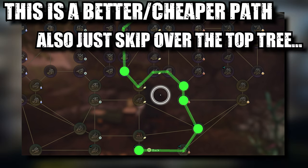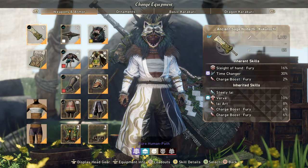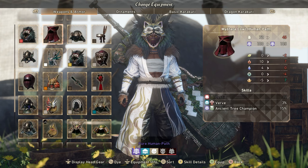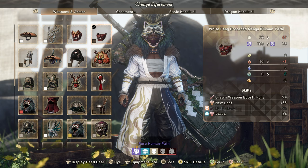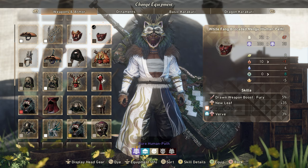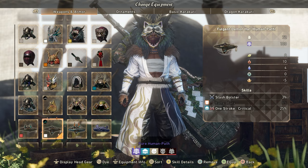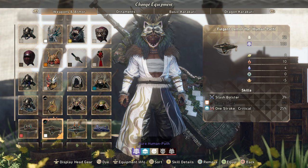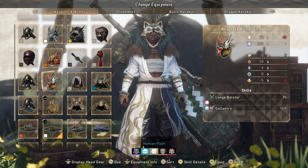The build really comes together with the armor and talismans. For the helmet there are two options: the Grim Stalker headpiece or the White Fang headpiece. The White Fang gives more damage at max HP with charged attacks, but the Grim Stalker gives you the ability to land One Scroll Critical, which is great with the weapon's high raw damage. The headpiece you choose comes down to play style, so you have some freedom there.